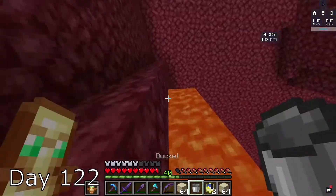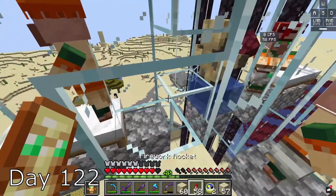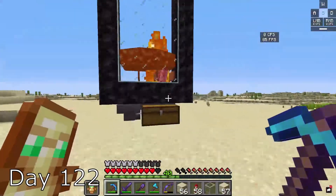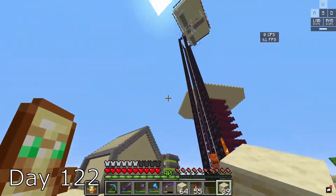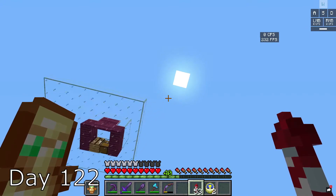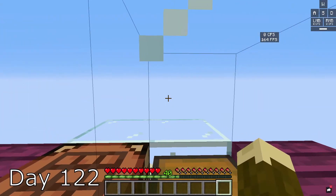Day 122, I went to the nether to get some lava and used it for the killing chamber. I destroyed the glass so the villagers get scared, and the farm was ready. I fall down to see an iron golem dying — it was very satisfying to just see them fall to their death. I then fly all the way back up to the AFK room and AFK for three days. It was very nice. I was probably just eating noodles or something.